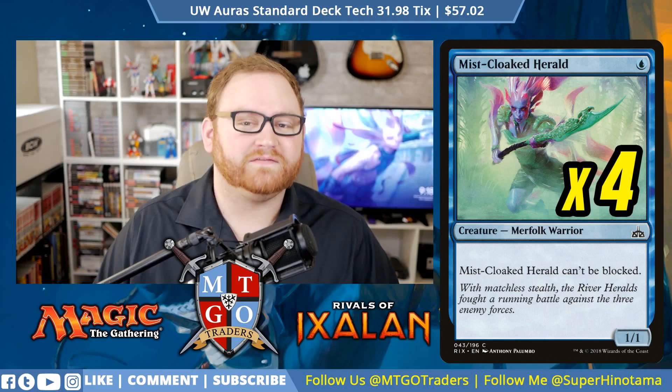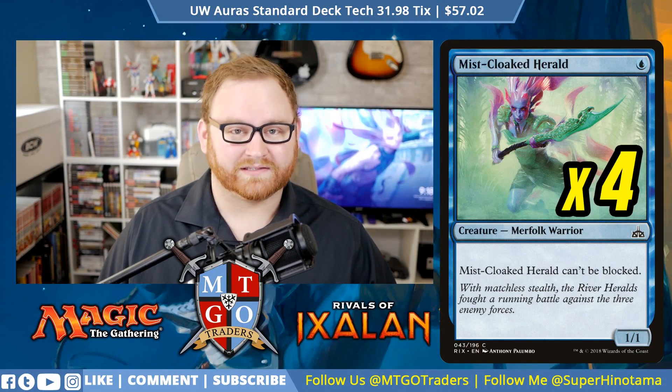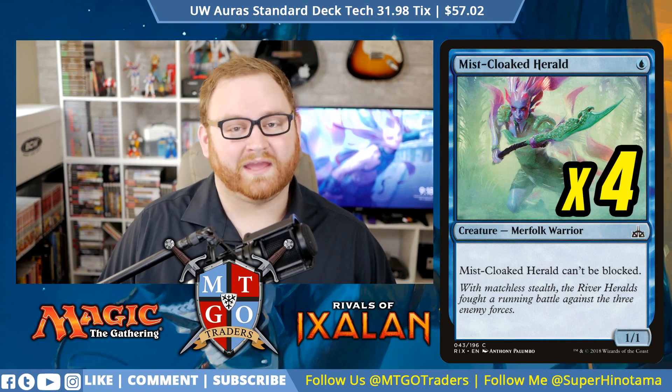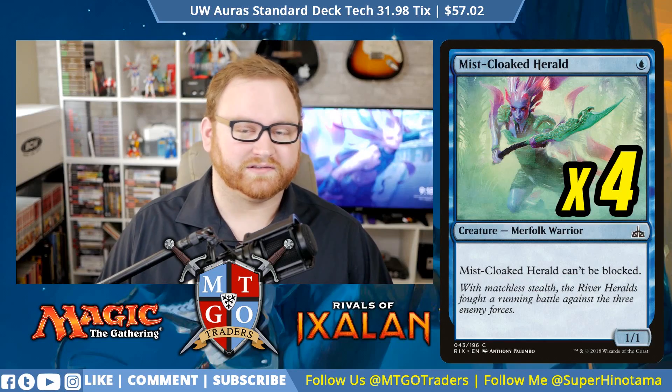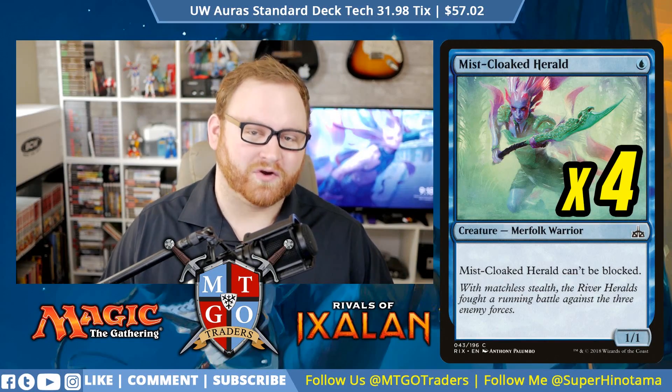We have Mistcloak Herald. It's a 4-of, 1-mana 1/1 Merfolk Warrior. Mistcloak Herald can't be blocked — very straightforward, very to the point. A great creature to get through our opponent's wide or large board state. Mistcloak Herald is going to be our 1-drop always and forever if we get it in our opening hand.